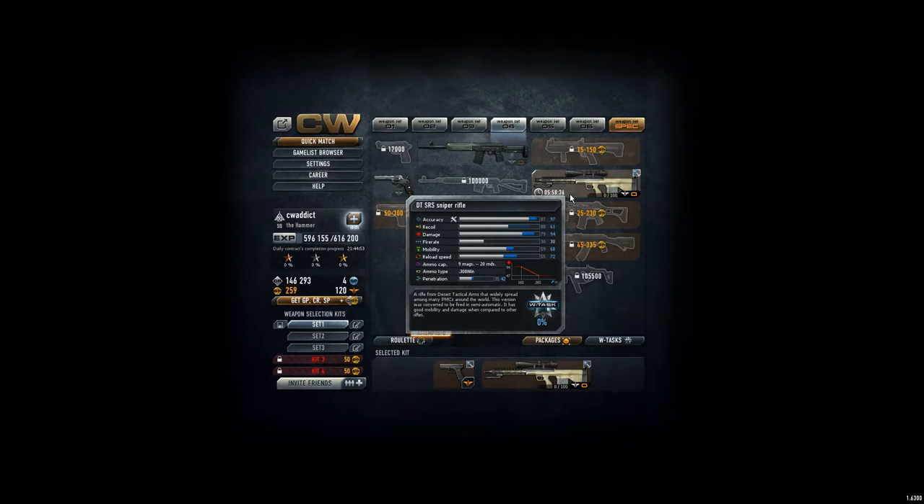Just see the numbers by yourself. Accuracy 87, recoil 88, which is quite high. Damage 79, which is quite low — I mean, for a sniper, but for a normal gun it's awesome.